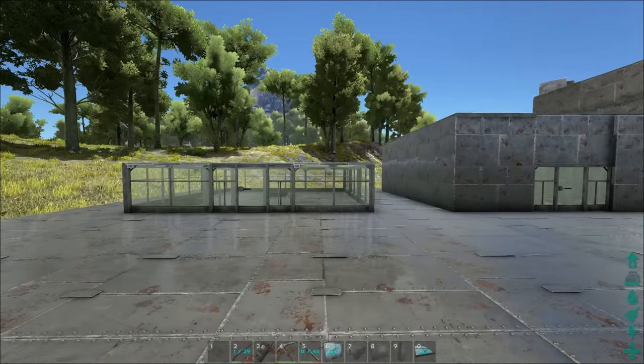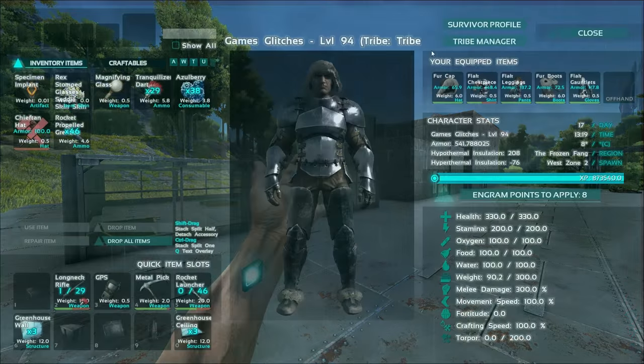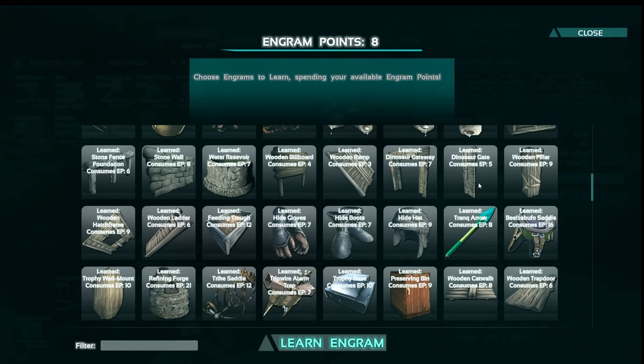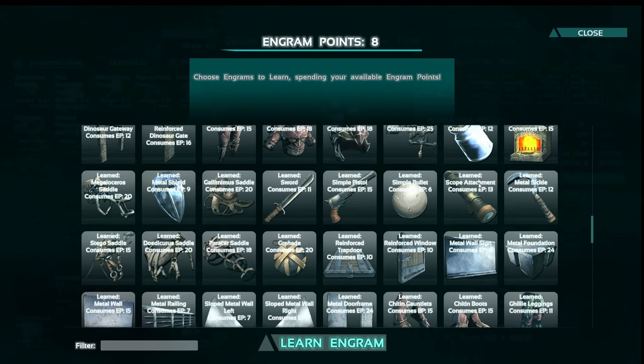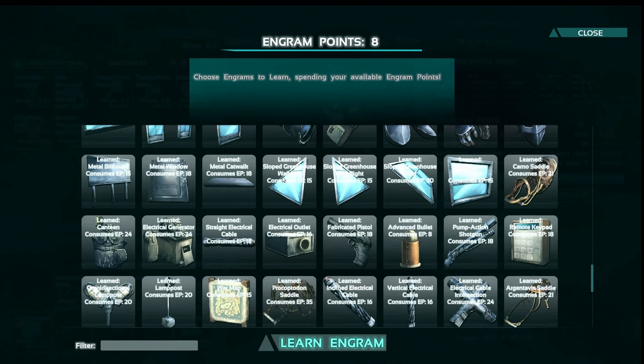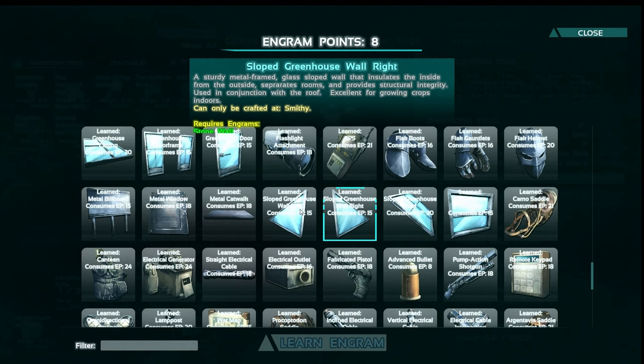Also please note that early in the video I mentioned that the sloped ceiling is at level 50, but to clarify: all sloped ceilings are at level 50, meaning all sloped greenhouse walls and similar pieces are all level 50.